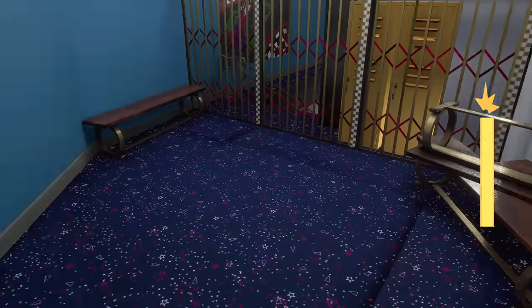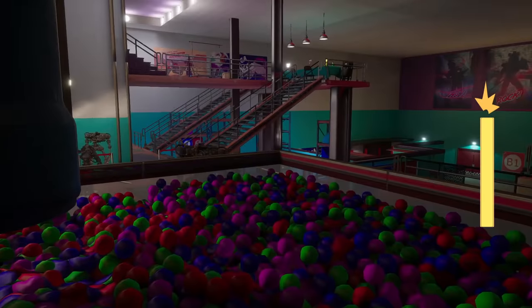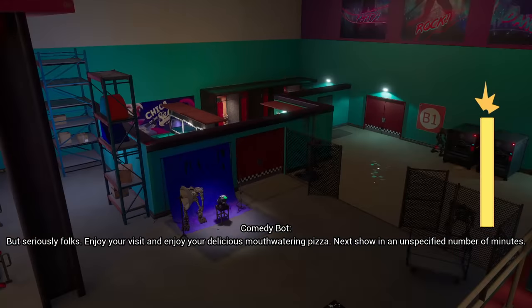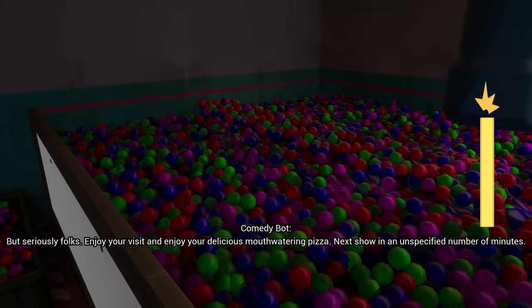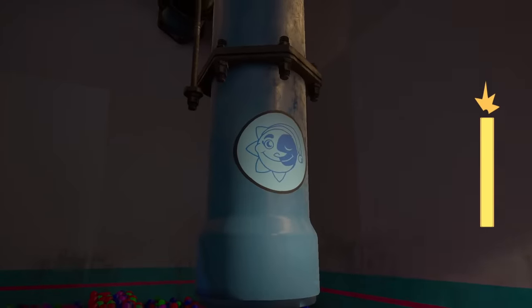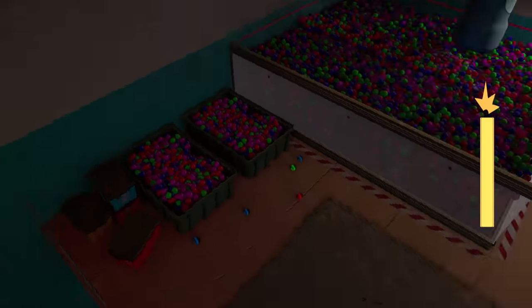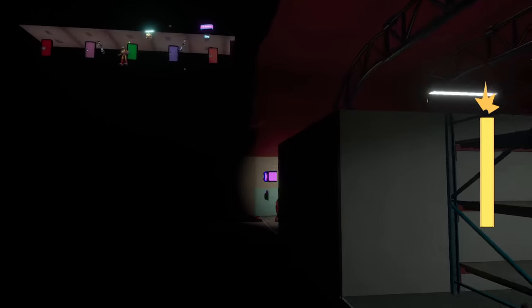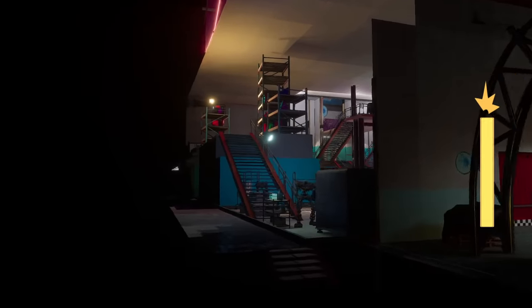Let's toggle debug camera and go under here. I want to know why this area exists — it's literally a death trap. If you come up here when the endos are active, you're just dead. There's a ball pit here which I found interesting — it's connected to nothing. Why is there a ball pit underneath the theater? No kids would come down here.